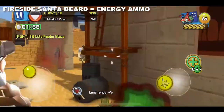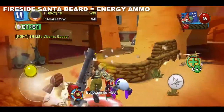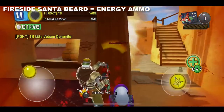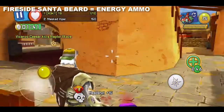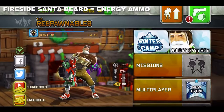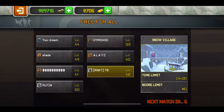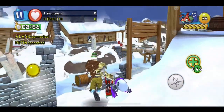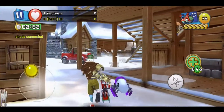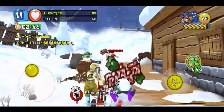The best overall beard to have is the classic Santa beard which gives poison ammo — it makes the weapon really really broken, it just doesn't compare to any other. If you don't have that, use the normal Santa beard which was free and gives fire ammo, which is also really really good. Without further ado I'm going to multiplayer with the classic Santa beard because it's the best one, testing this weapon out in free for all. I'm using the cyber chest for the 50% damage increase and the pants for the 20% reload increase at full health.